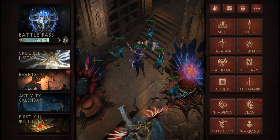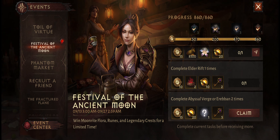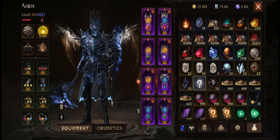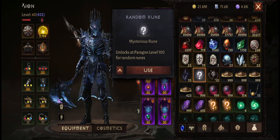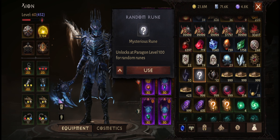All you have to do is make sure you complete Ereban or Abyssal Verge two times each day, and you'll see the claim button — hit claim — and you'll see a random rune appear in your inventory. If you go to your inventory and scroll down, you'll see this grey icon with a question mark in it, and that is your random rune.